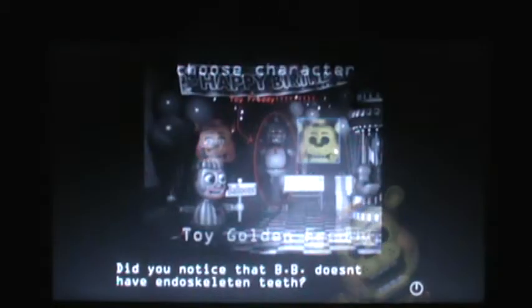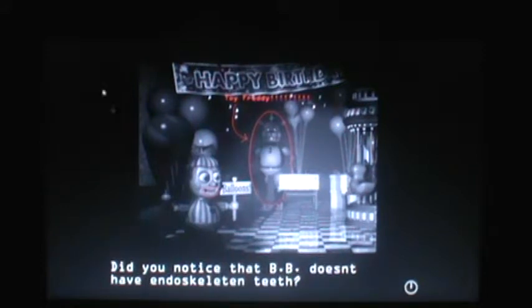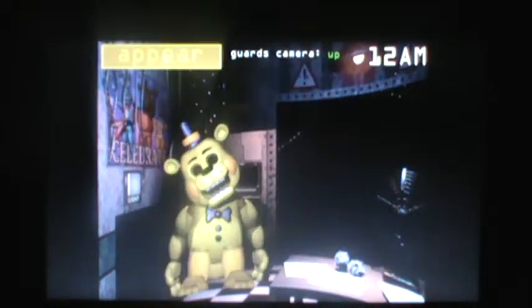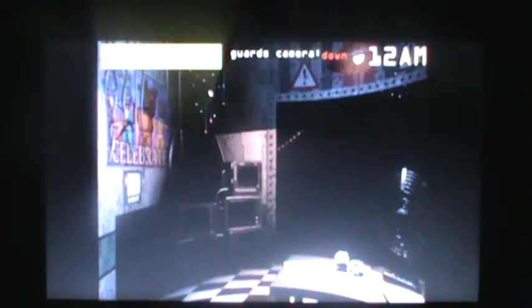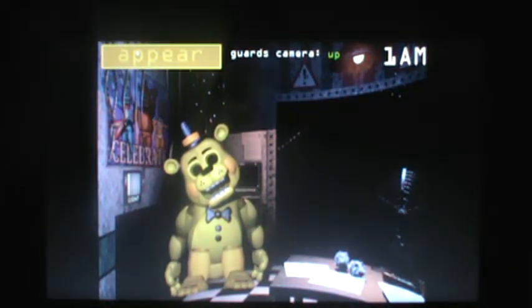Now let's go for Toy Golden Freddy. Did you know that BB doesn't have that? Yes, we know! We can definitely tell. But when he gets into your office, apparently we see some eyes. Down, up, down. Set. Up here. He's taking too long, he can't. Yay!